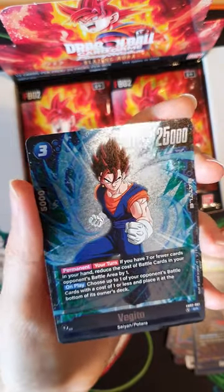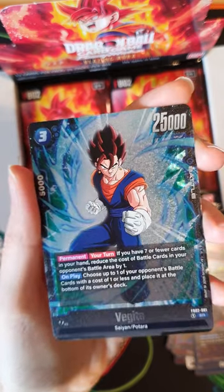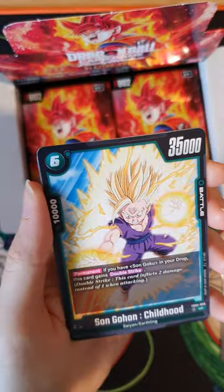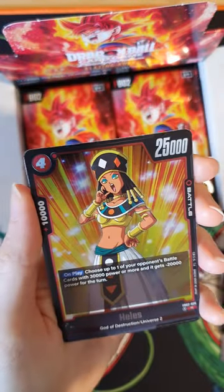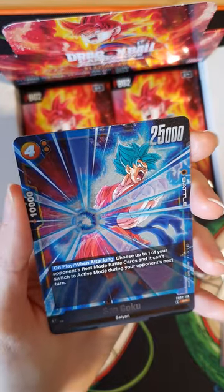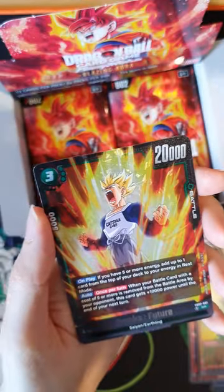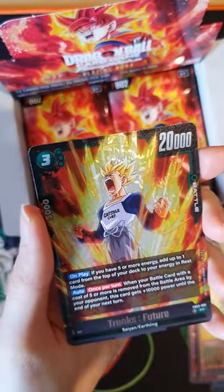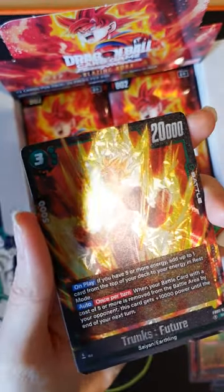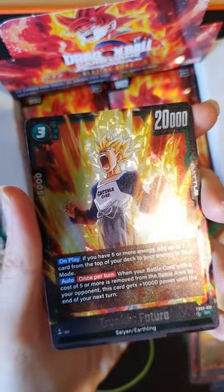First up, SR Vegito. Oh, is this a good sign, people? I hope so. I am starting to see something crazy back there. SR Sun Goku — damn, that's a nice card. SR Trunks Future — I didn't get this one in the last pack, so I'm happy I got it now. Wow, look at that texture. Absolutely insane.